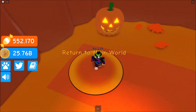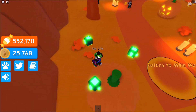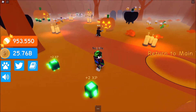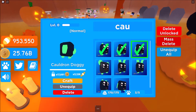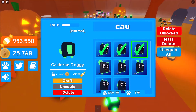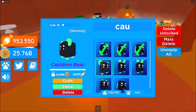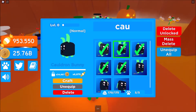Let's go to the Halloween event. This is how it looks — really cool. I have already grinded a little bit, but I'm just gonna grind a little bit more. So this is what I have right now — a little bit of these cauldrons. Let's equip this one and this one, like that.